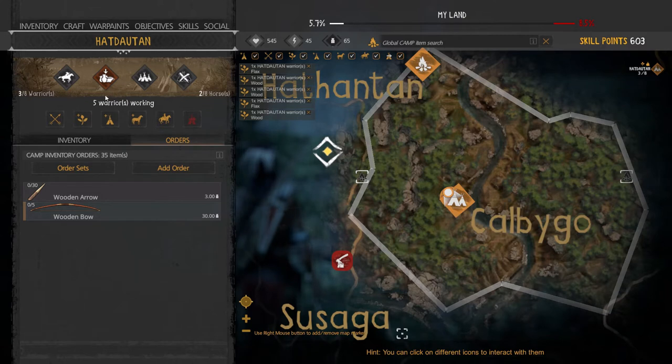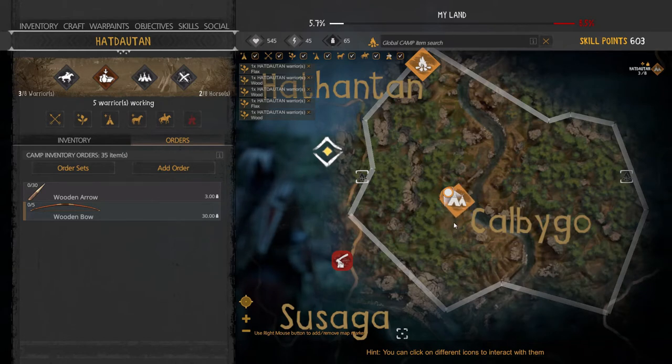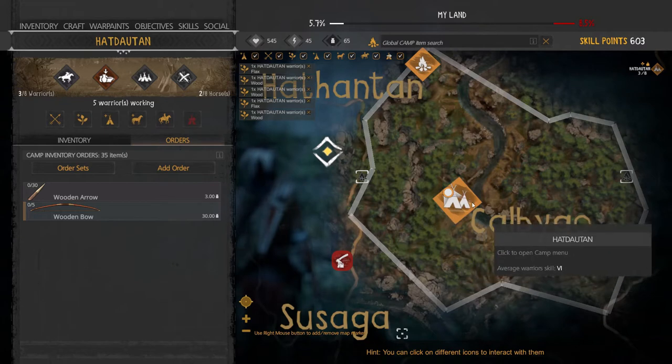Out of my warriors, five are working just from two orders and two normal gatherers. That's the basic way to gather resources and make basic elements.